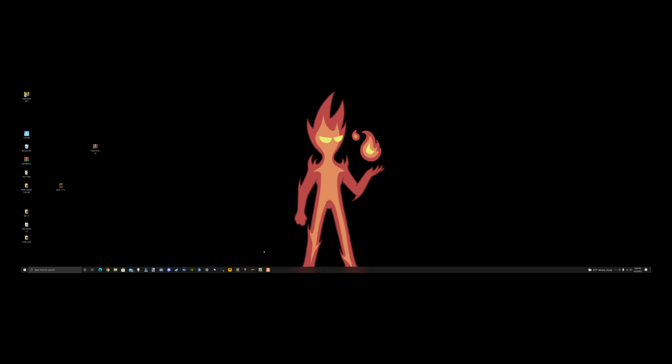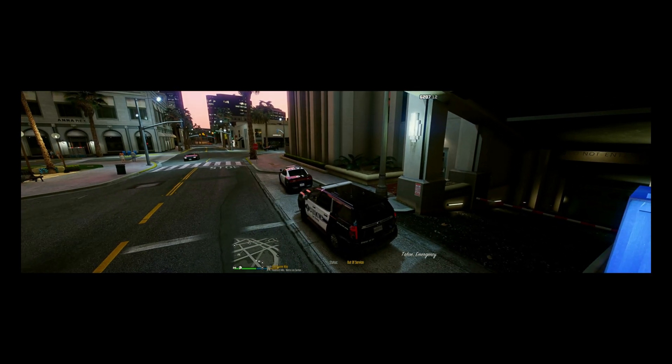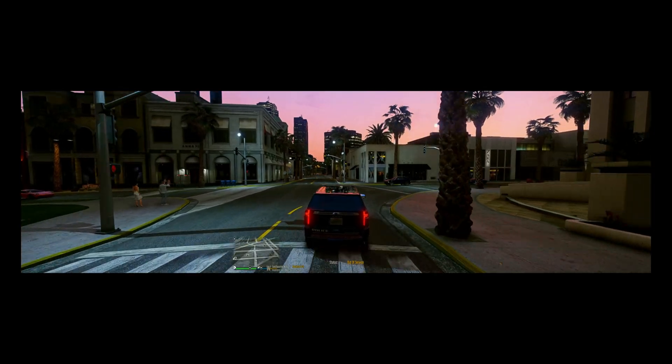Basically what it does is when you go Code 3, traffic starts moving to the side and gets out of your way — it just acts a lot better. Alright, we're back in the game. I'm going to go Code 3 and watch what the vehicles do — they'll slide out of the way for you, they won't just sit there. Let me get to a busy intersection.